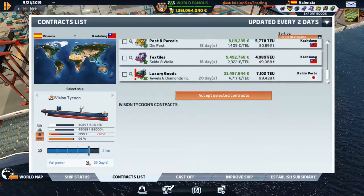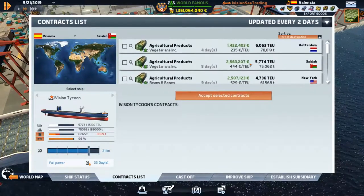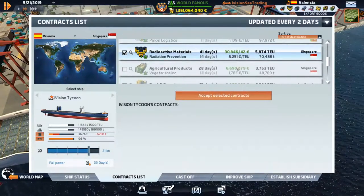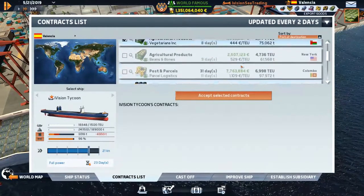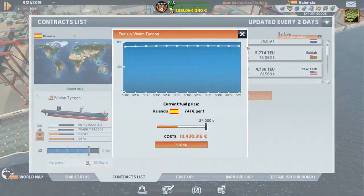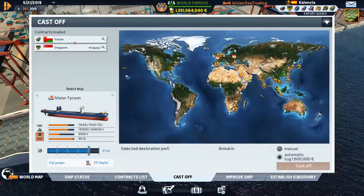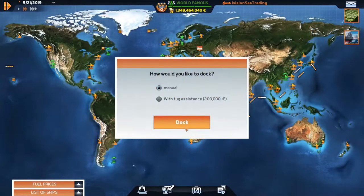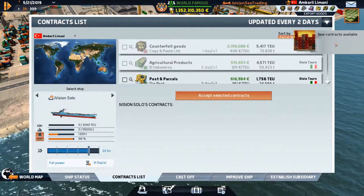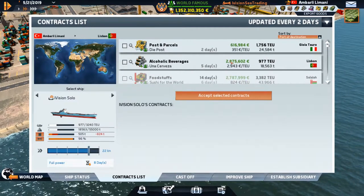We're docked in Valencia — now we need to figure out where she's going. Singapore would get us close to Hong Kong so we could switch up there. Let's make a stop in Salawa to fuel up, and grab the radioactive material in Singapore. We'll fill up in Salawa and see what we save in fuel. That's all we're doing there.